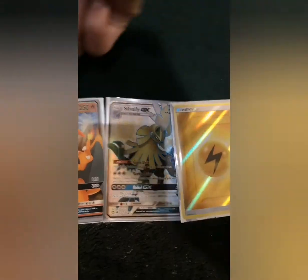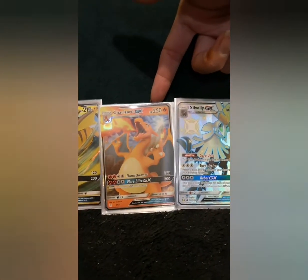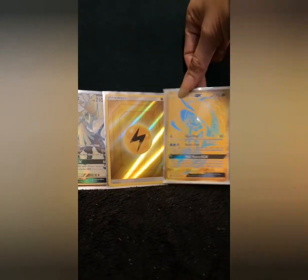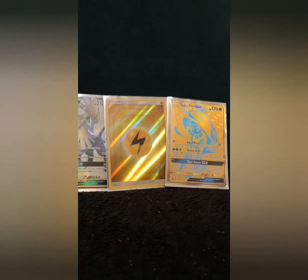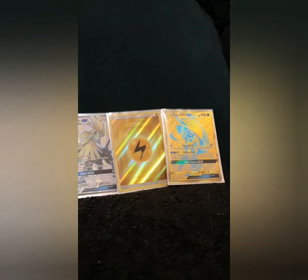Okay, so we got our promo which is the Raichu GX, we got Charizard GX in the first pack, then the Silvelly GX Shiny Vault, a Shiny Energy, and then what is that — a Hyper Rare Tapu Koko GX, also a Shiny Vault. Okay then! That's out of it and quite cool.